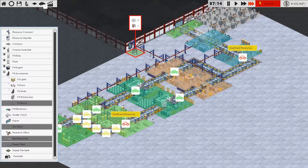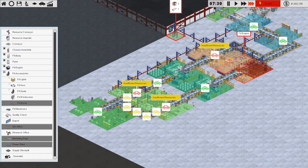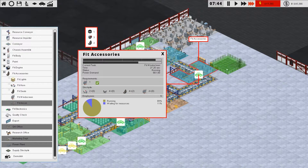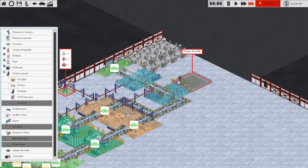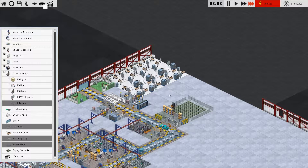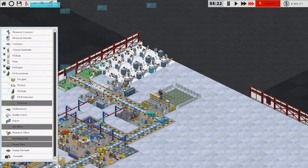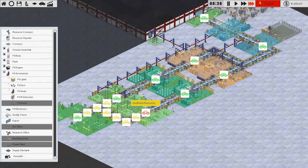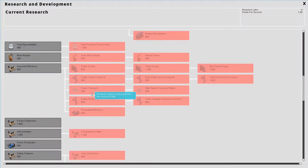Seats research is almost done. I should put a supply stockpile right next to the accessories, just here, and rotate that around twice to place it. I'm thinking we could build a production unit for the seats as soon as the research is done — it's 93-94% done now, and we've got our basic factory working pretty well.